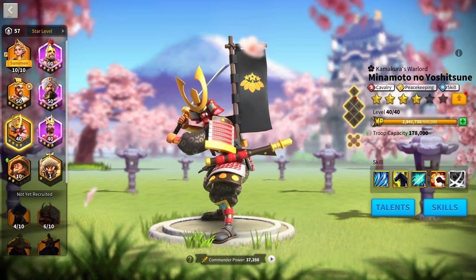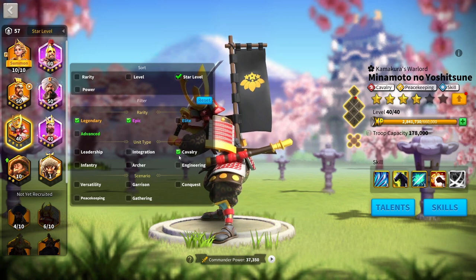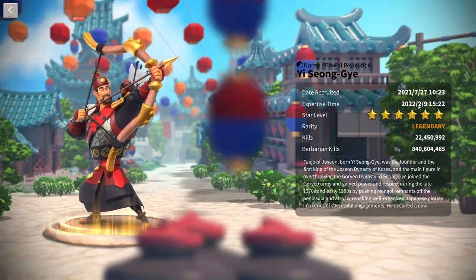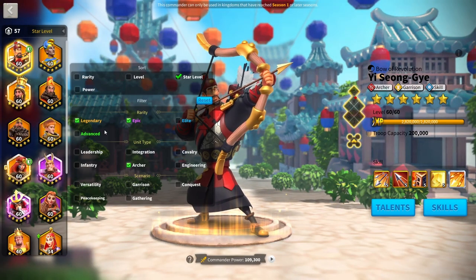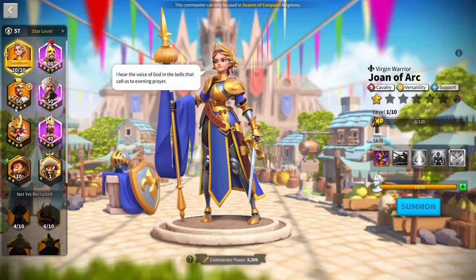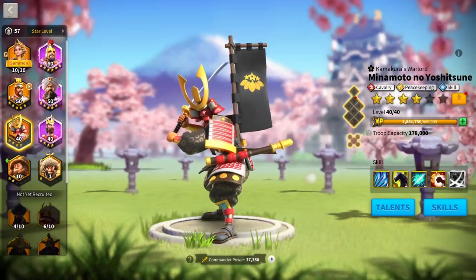He's the cheapest you'd get any commander if you're spending money. I spent like $100 on YSG plus about a year of waiting to max him. Spending in Rise of Kingdoms, nothing's really cheap if you want commanders. For Cavalry KVK1, I simply recommend Minamoto and Bybarz.